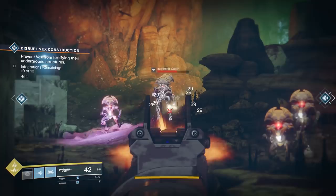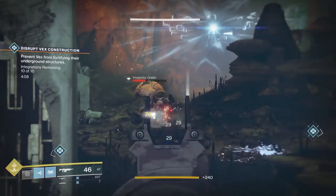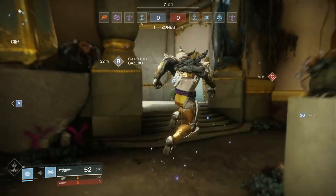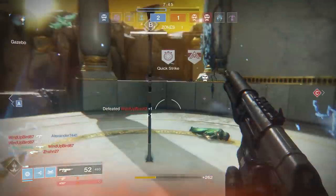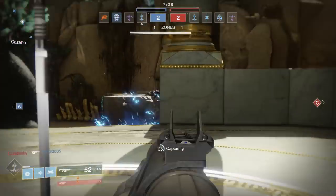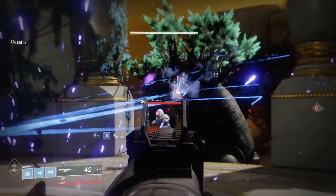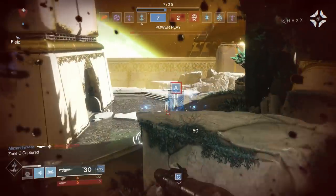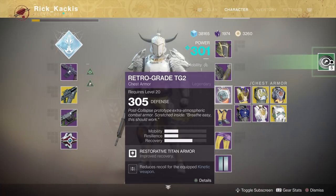That is very important because that archetype — huge rates of fire and massive magazines — makes for great overall damage output. The Guiding Star is the closest thing you're going to get to the Sweet Business in terms of a legendary in the kinetic slot. But is this thing actually good after using it and testing it? Let's start with PvP. The first thing you'll notice about the Guiding Star is that it has a lot of recoil. This thing jumps up and to the right pretty violently — it is definitely not a precision weapon.